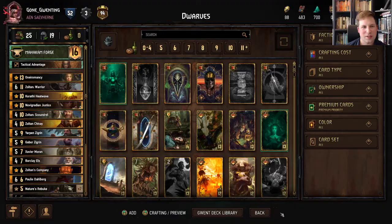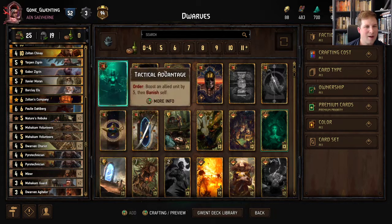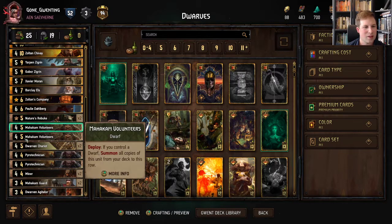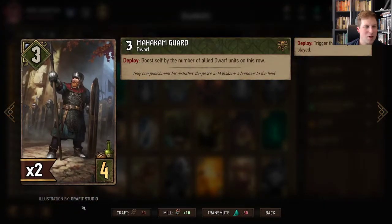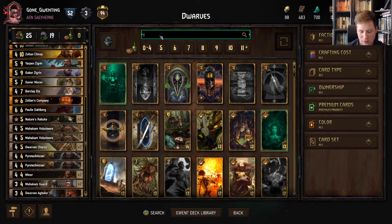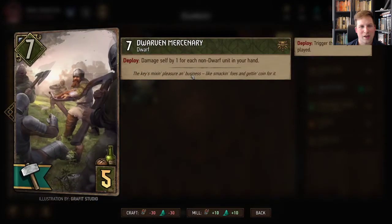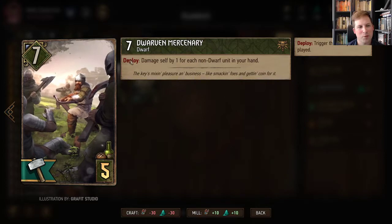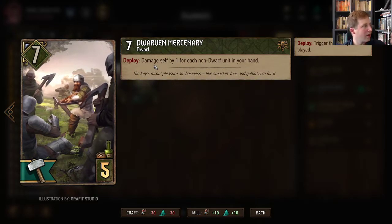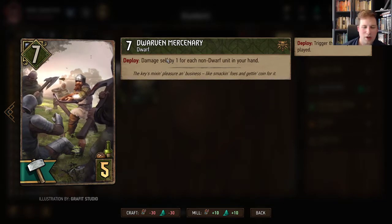Really looking for that Novigradian Justice for huge tempo and also good thinning. You can't really use Ailerin or Broccalon Sentinel, so this is really like the only way to get good thinning in a Dwarf deck. Mahakam Guards are really good — I like them a lot more than Mercenaries. Mercenaries is like one of the only Dwarf cards we're not using. These seven-for-fives with weak points of like taking damage when something's not working, or like Nilfgaardian Knight where you have to boost an opponent, I find to be pretty garbage right now.